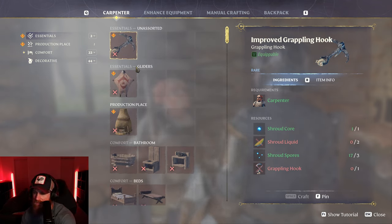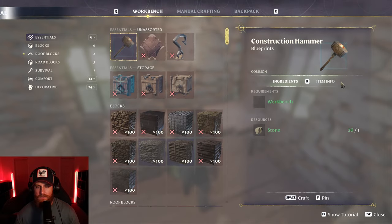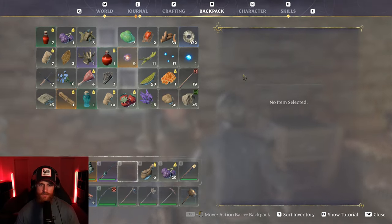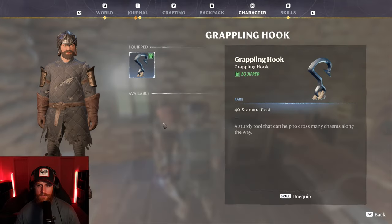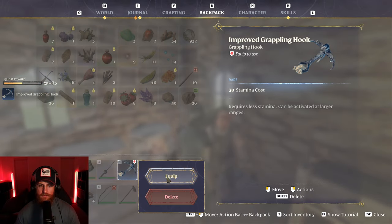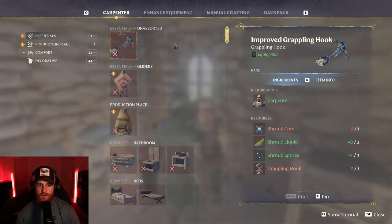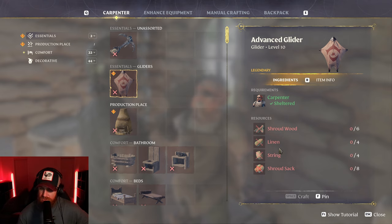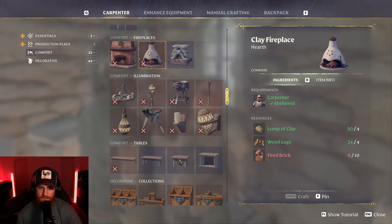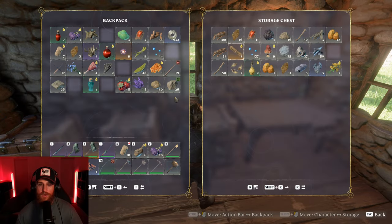All right, that's what I want — shroud liquid and grappling hook, I can upgrade that right now. Oh! We got an upgraded grappling hook — how good is that! We have a nice upgraded grappling hook. I do want to get the upgraded glider, but I need linen and a shroud sack — what the hell is a shroud sack? I'm going to need something to make that. I need fireplaces too. We've upgraded some stuff as well — we are cooking right now.